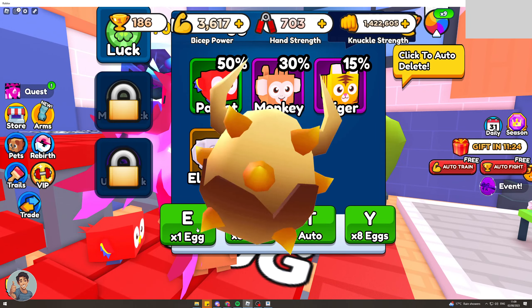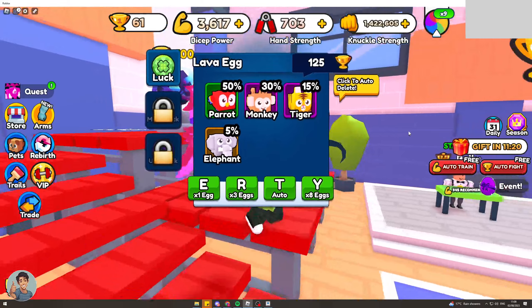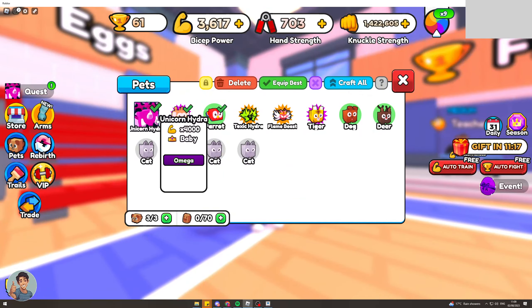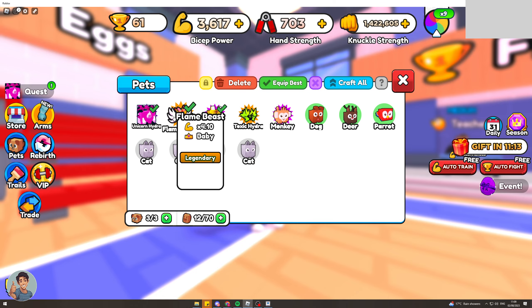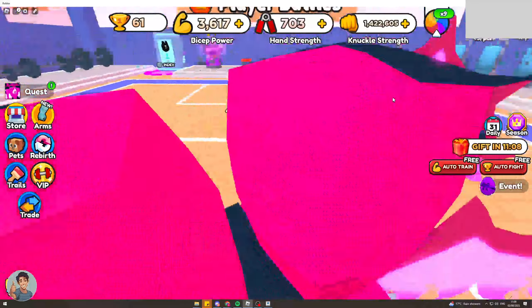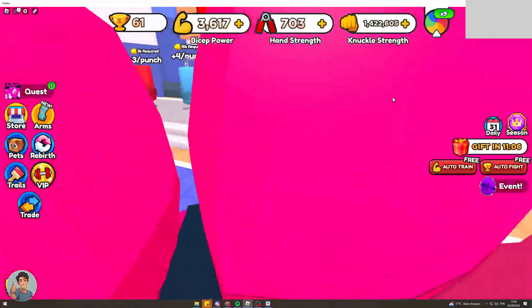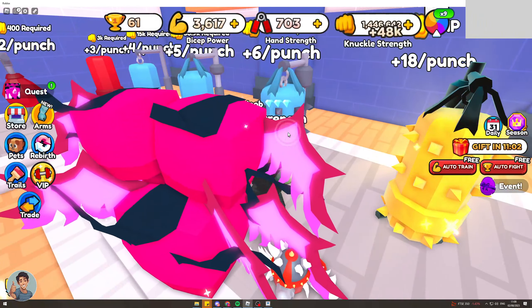Now I can actually open one of these eggs here. I got an epic tiger — sick. And you can go over to the pets, just click 'equip best' and it's just going to equip the ones that are going to be the best for you. Now I can do a little bit more training and I should very quickly get through to the next boss.